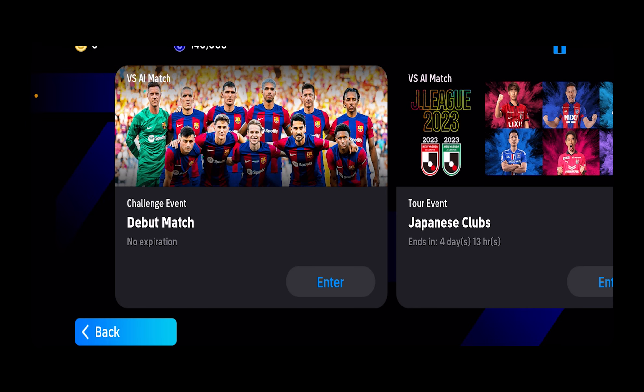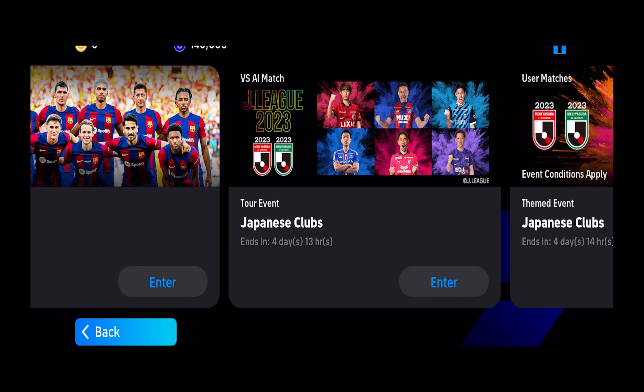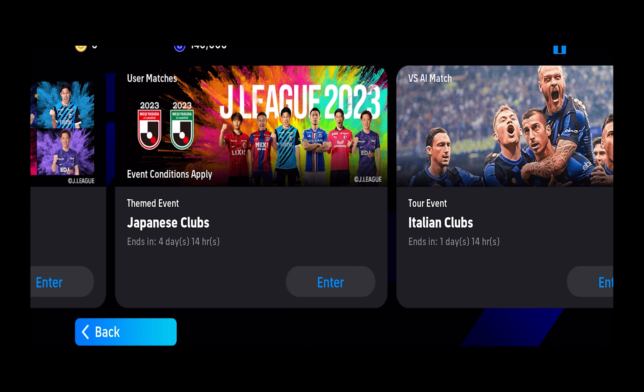You can also play a match against AI but you're not going to earn that much coin. If it says Versus AI at the top, that means the event is you playing against AI, so you don't want that. You want to choose User Match. User Match means you're going to be linked with another player who's online. Once you win the match you're going to get some coins for free. That is how you can earn coins this way.